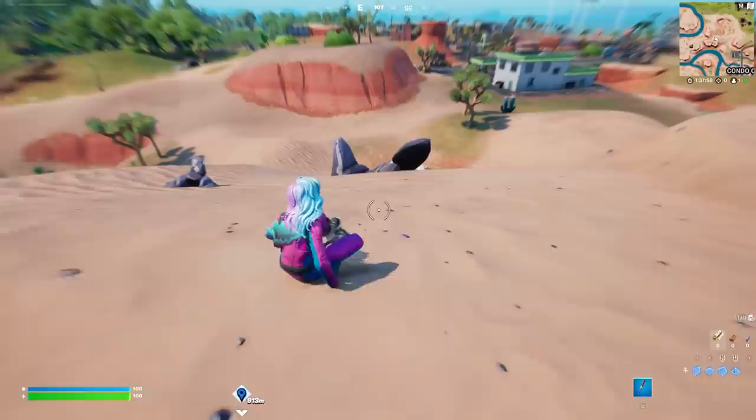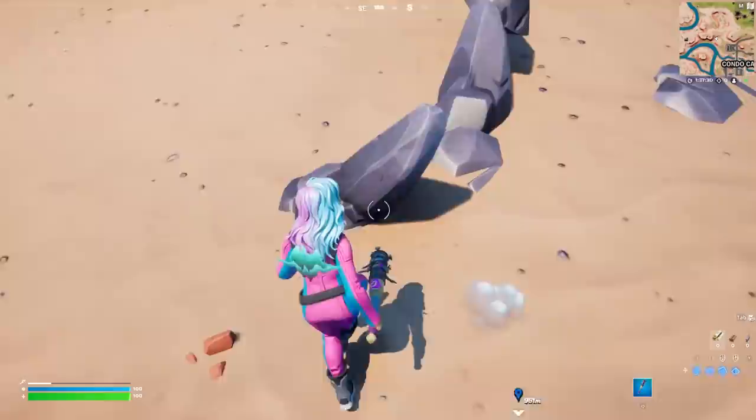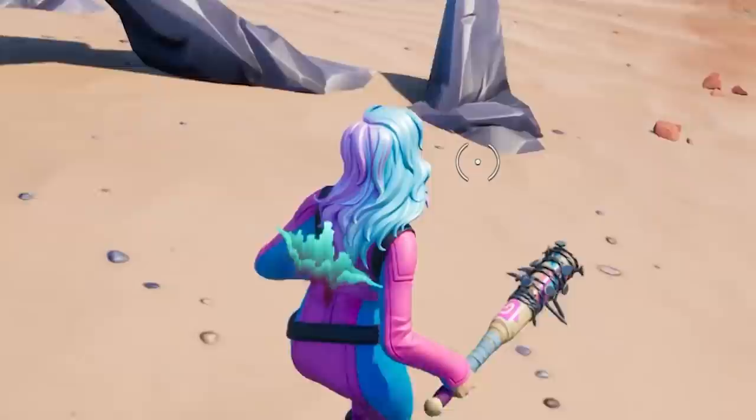Can the buried stone golem statues actually be seen in full when glitching underground? A bunch of stones have appeared in our Fortnite game — not any old stones. These are one of Fortnite's most old-school OG easter eggs, all the way back from Chapter 1. These were the giant stone golems. They've appeared back on our island, except they're buried underground. The question is: if we can glitch underground, can we actually see their bodies in full? Let's go find out.